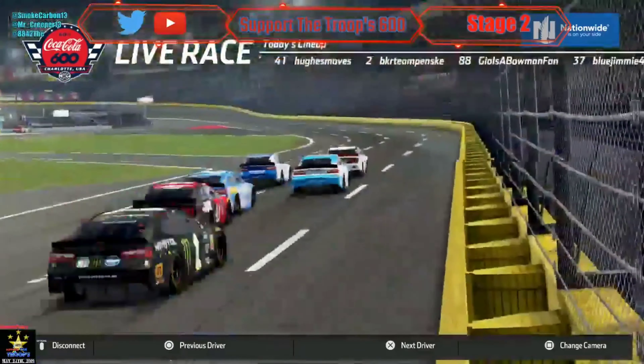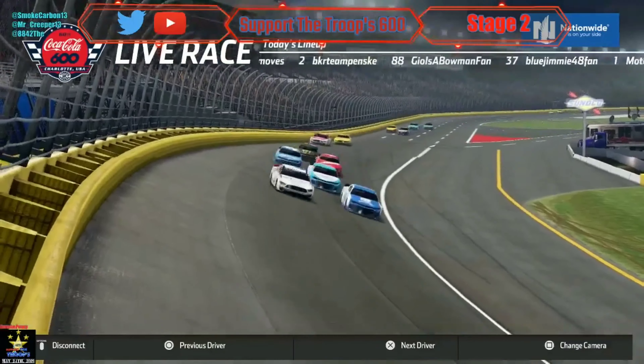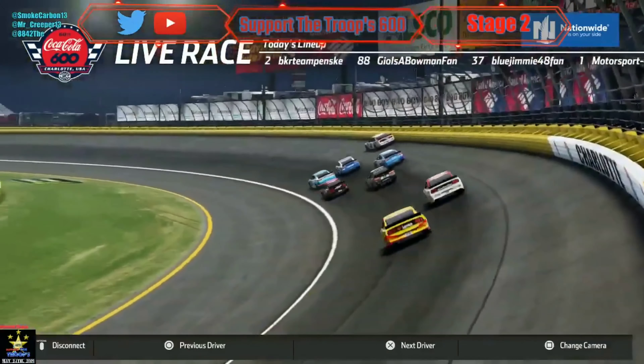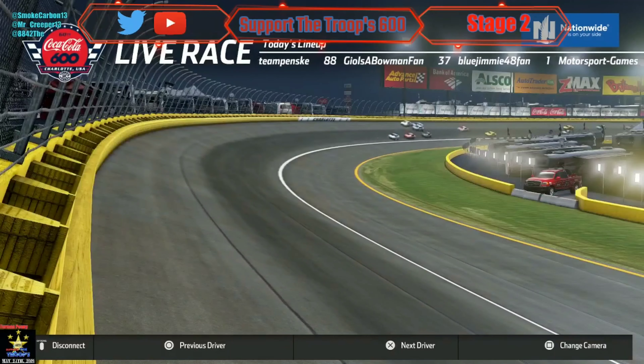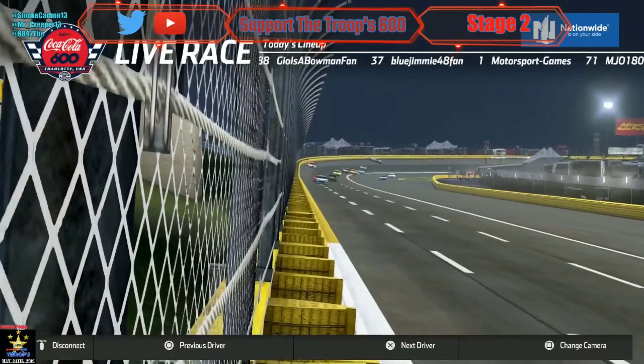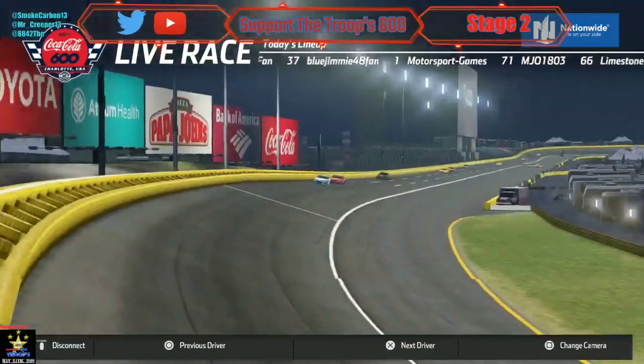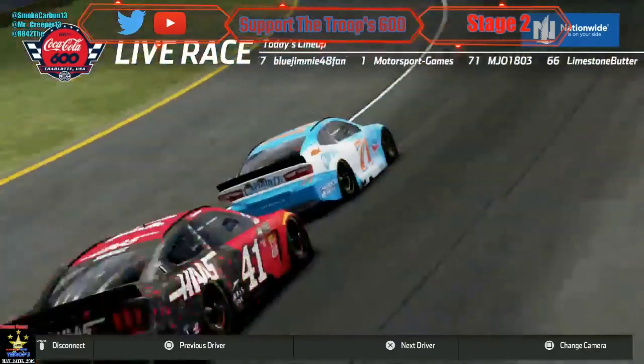Jimmy is making aggressive moves, so is Chris Hughes. Side by side — the 88 and the two for the lead. Mateo looks like he is spoiling the party. BKR and Giovanni hard — and Giovanni has crashed! Super Squad also involved — a lot of cars. Mateo is in the lead, the 41 up front.